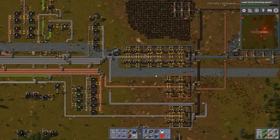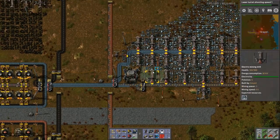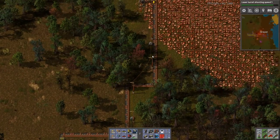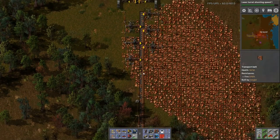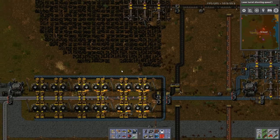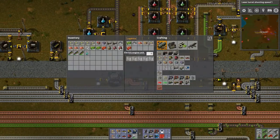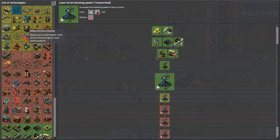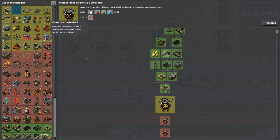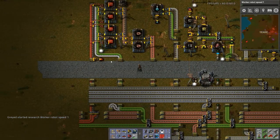I haven't checked my inputs in a while — everything is still running fine. The only downside of placing everything so close is I can't run through the middle. How's the copper looking up here? Everything still looks good. There's laser turret speed — I can go for advanced oil processing, I can get worker speed which will be 50. That'll help. Cargo size — let's go for the speed first since that's only 50. They're still slow.